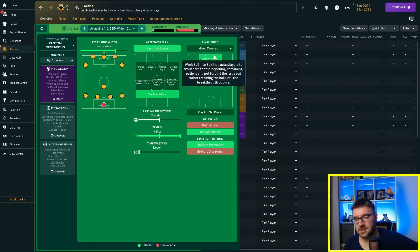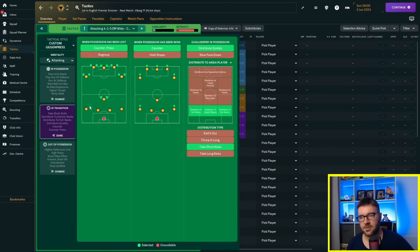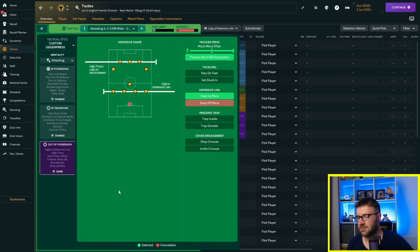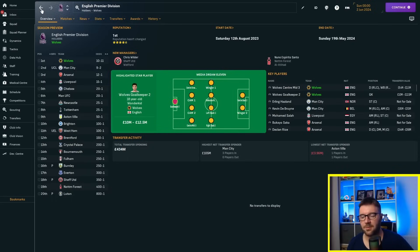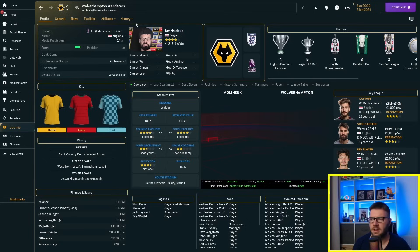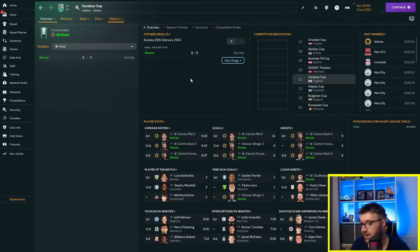We're going to work the ball into the box and run at the defense — more for the wing backs and wingers. Very expressive, distributing to the same people. We dominate the media's Dream XI and we're favorites to win the league. We're now in the Champions League next season. We beat West Ham 9-nil in the final and Burnley 9-nil in the Carabao Cup final — domestic treble, happy days.